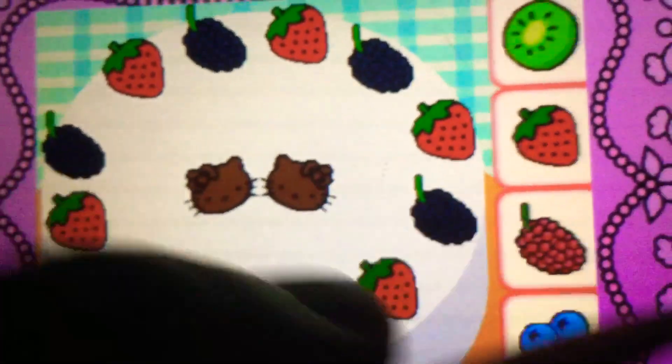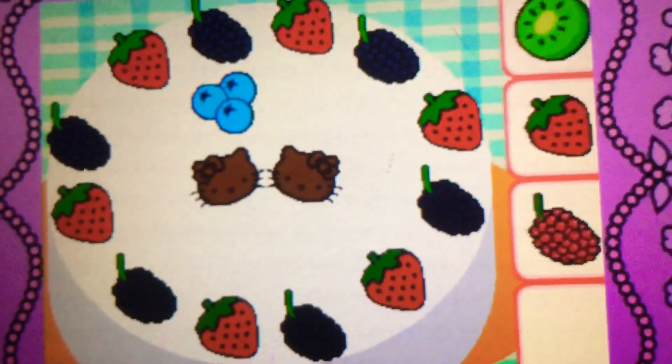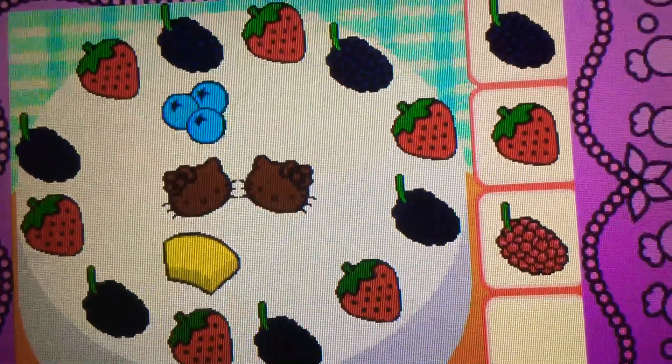Drag the blueberries on top of the correct spot. They're blueberries — they're blue. Drag the pineapple on top. Yes! It's a pineapple — it's yellow.